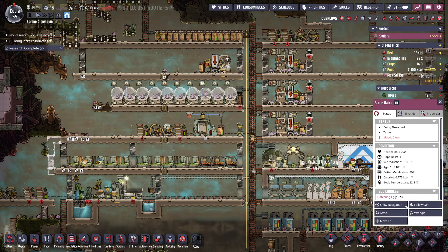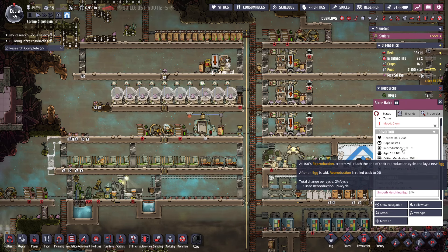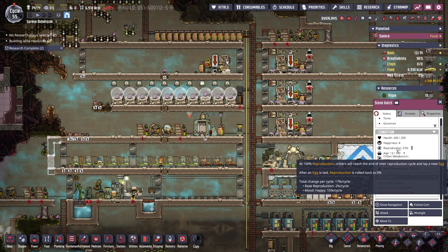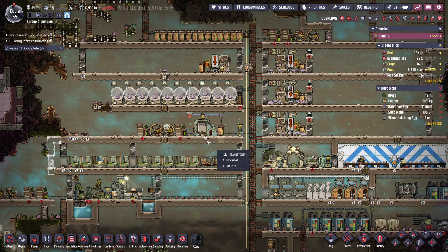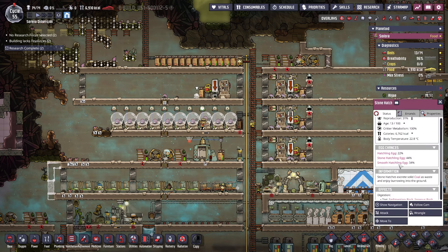How long before you drop another egg? You've got about 17% per cycle, so we've got a few cycles before you drop another egg. And what's the percentage? 34% smooth hatchling — so that's not terrible.